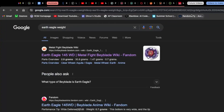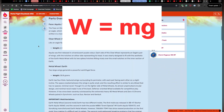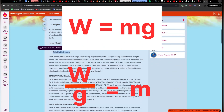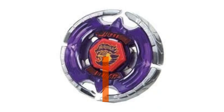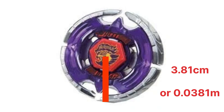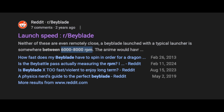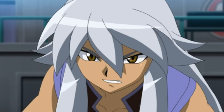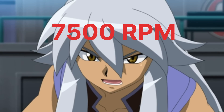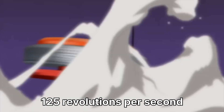After doing some research, the Beyblade wiki said Earth Eagle weighs 35.87 grams, but we need mass so we divide by gravity 9.8 meters per second squared to get a mass of 3.66 grams, and I estimated the radius to be about 3.81 centimeters. Then we need to find the initial angular velocity. Using a credible source, the average RPM of a launch is 6,000 to 8,000 RPM, so I'm guessing 7,500 RPM launch speed, which is 125 revolutions per second, giving us the initial angular speed.